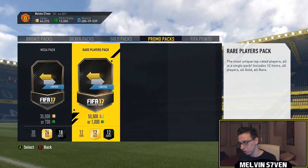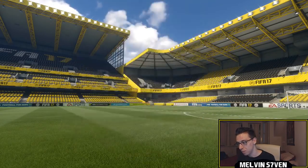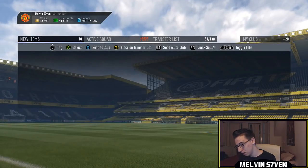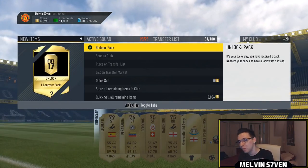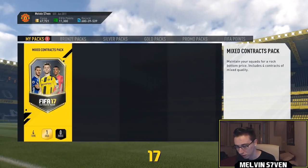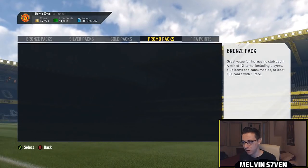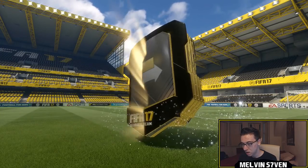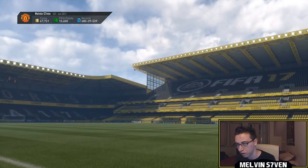We've got 10 of these 50k packs so I'll open two of these 35k packs first and then we'll open the 10 rare packs. We start off with something really really bad. Actually we get a couple of Spanish players. I swear if this is a contract pack... that's the only pack I get inside a pack — such a waste of a card! Contract packs — why do they exist? I'd never get like a 7.5k pack or a 5k pack, it's always a contract pack.